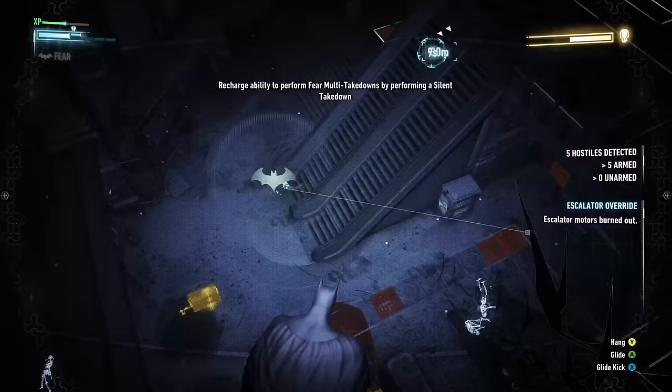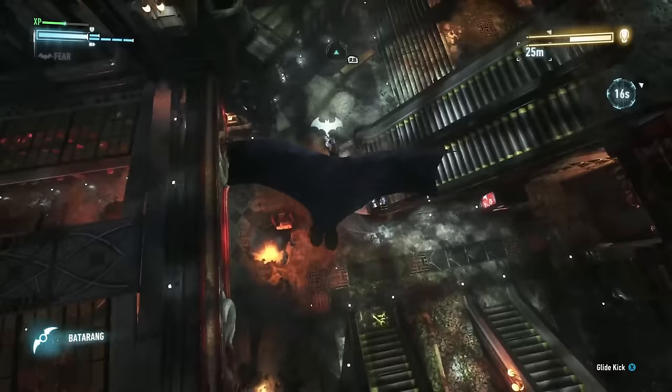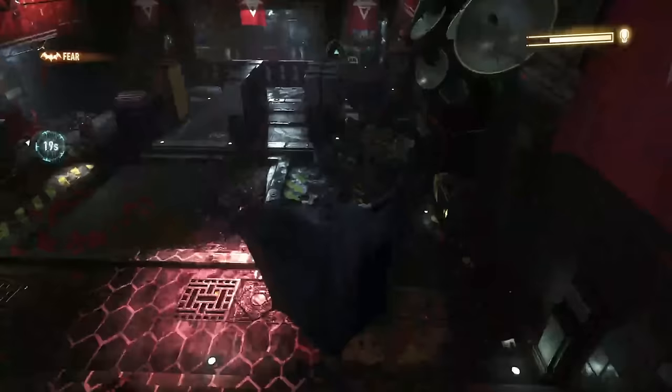Jason's boss fight was fairly standard. Although I did die twice here, both deaths were more the fault of my own stupidity than this section being difficult. Detective mode was already useless against most thugs, so the optically camouflaged enemies weren't really a challenge. Basically, as long as I played things safe and took everybody out before going for Jason, I wouldn't have any trouble getting to him. There were a few times Jason spotted me before I got to him, but whenever that happened I still managed to get the takedown — except the first time where he killed me, but we're not going to talk about that.